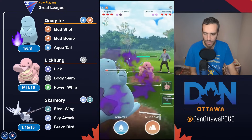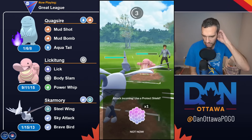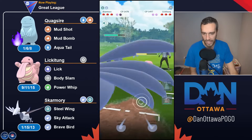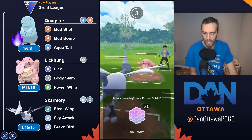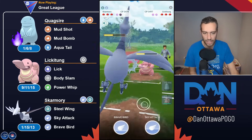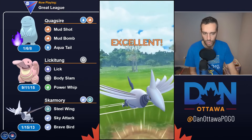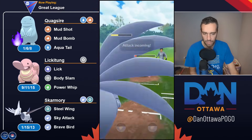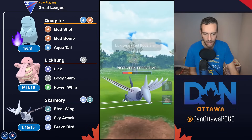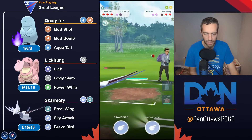Lickitung in here. I'm going to stay in and chip as much as I can, come out with energy, and then come in Skarmory where the charge moves are resisted. That's what makes Lickitung so powerful — unless you're resisting the licks with Normal or Dark typing, those licks do quite a lot of damage on top of being a very bulky Pokemon. And you get a ton of them off. The spammy Body Slams and then Power Whip for coverage is a pretty nice combo.